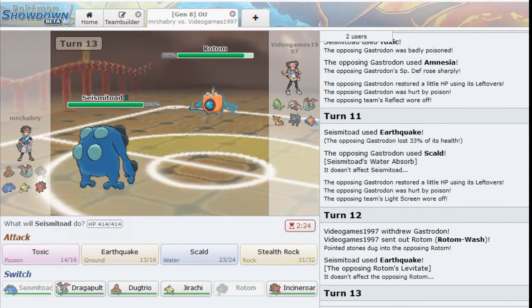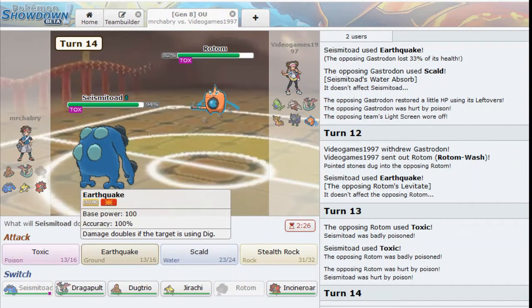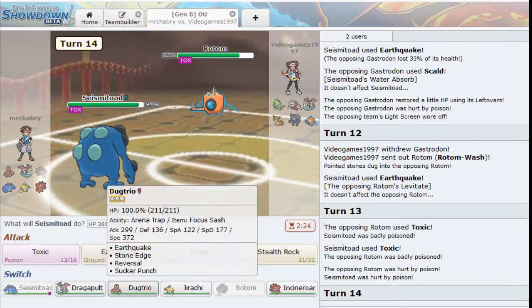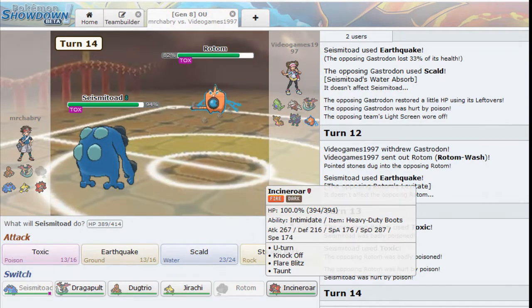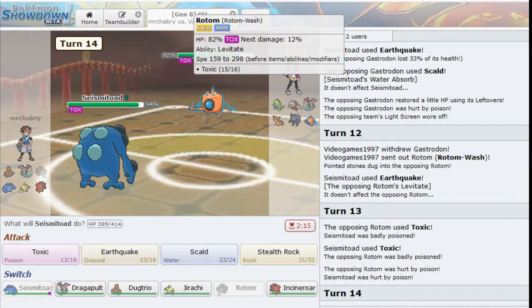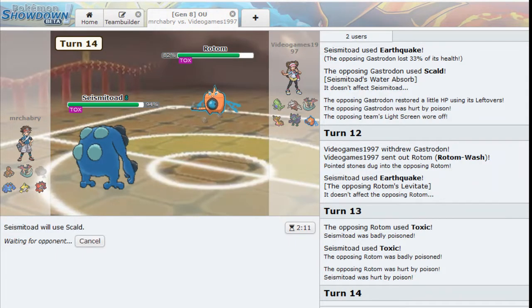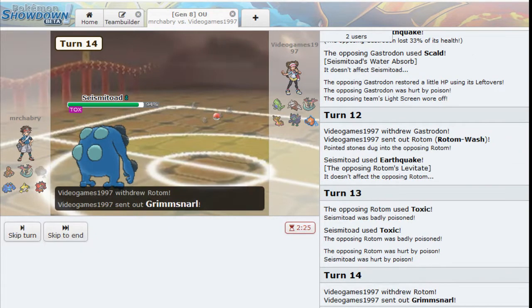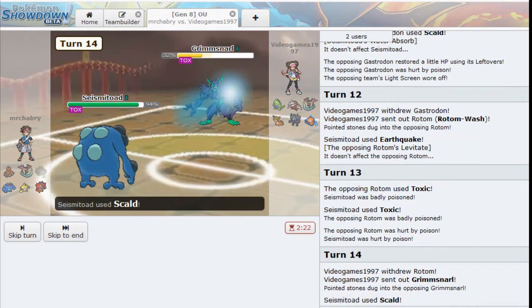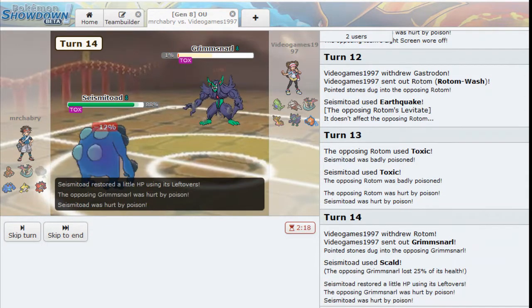Gastrodon doesn't do anything to Rotom, but I can Toxic Rotom pretty easily. We're going to get a Toxic unfortunately. I'm predicting a Volt Switch or - I don't know what my opponent really can do. Pain Split probably. We'll just click Scald. We're going to see Grimmsnarl come in - we'll go ahead and Scald that. Hopefully take it out - it should go down. Oh, it's got one more turn.